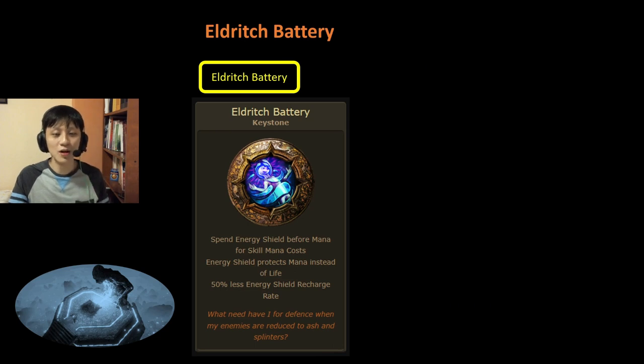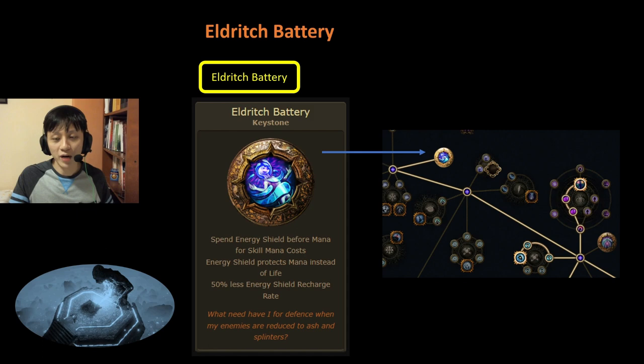Next, we have the Eldritch Battery keystone, located on the right side of the skill tree. It takes quite a lot of passive points to reach — 3 passive points if you are not using a large cluster, or 2 if you are. If you are a Devouring Diadem build, this node is absolutely useless for you because you already have it on your helmet. However, if you are using Eye of Malice or some other build, this can be very useful as it saves you 2 to 3 nodes. Hence, this is S to F tier depending on what build you are. If you are an ES build, this is a node you totally don't want.